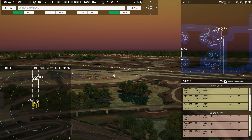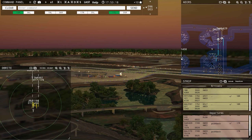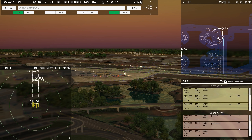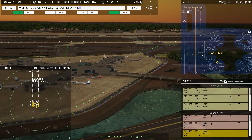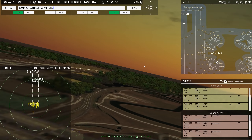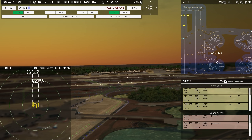Delta 2172, runway 17 right, lineup and wait. American 1408, pushback approved, expect runway 18 left. JetBlue 1198, contact departure — enjoy your flight. 444 Delta November, taxi to ramp via Juliet Alpha. Southwest 197 requesting push and start — Southwest 197, pushback approved, expect runway 17 right. American 1408 ready to taxi — runway 18 left, taxi via Bravo 6, Bravo, Bravo 1.